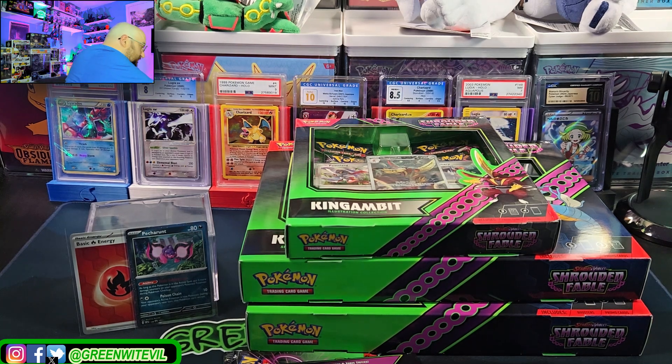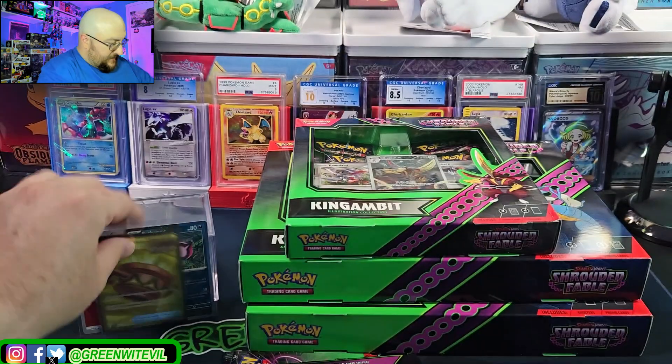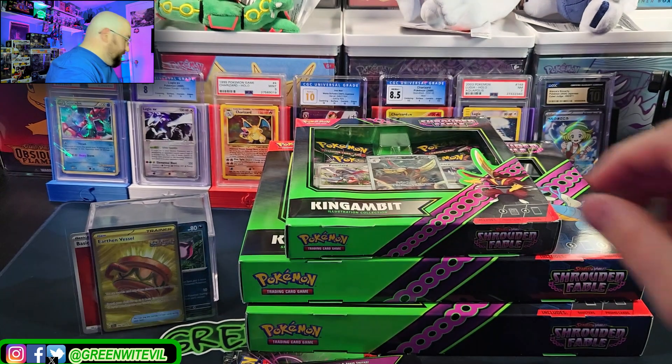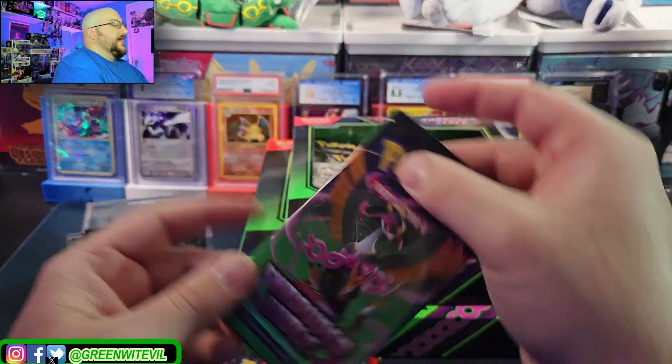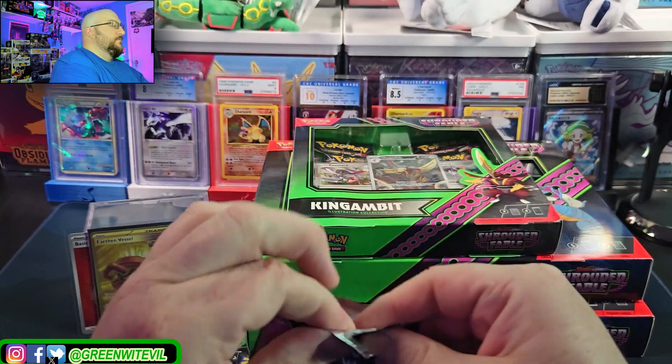I grabbed Yu-Gi-Oh sleeves — hold on one second. There we go, we got Earthen Vessel. Pop that right there, Haxorus goes away. Code for y'all.